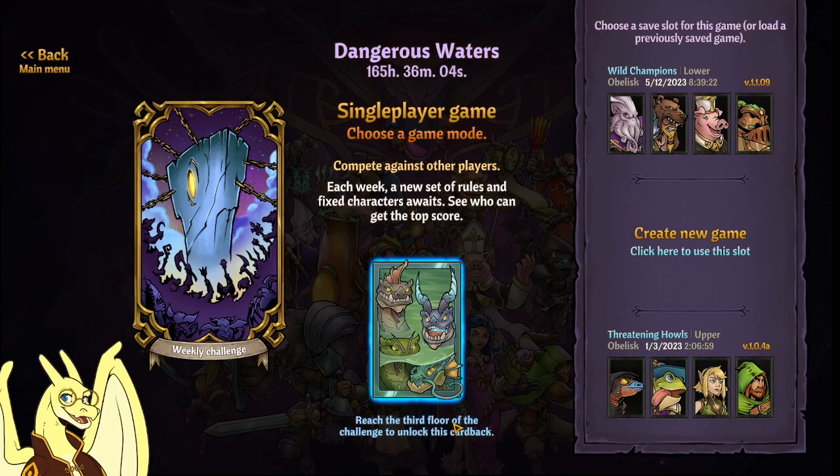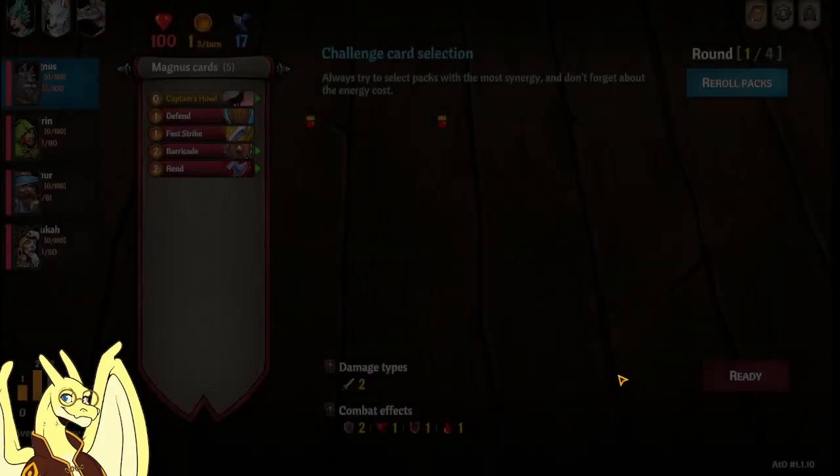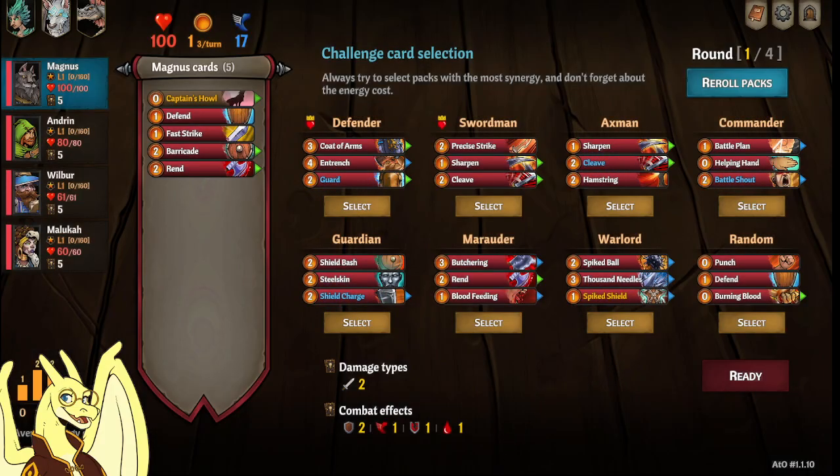I'll show you how to get to the third floor for this card back and what's a good draft for that. We start out with Magnus, Andrin, Wilbur, and Maluka. General strategy: I usually just use Andrin to mark and have him in a Bard spec, but Mla spec is probably also good if you don't feel like doing a lot of hand tricks with Andrin to get the Bard stuff working. Wilbur handles lightning stuff, and Maluka is your healer or damage dealer — doesn't matter. Magnus I usually have on defense.